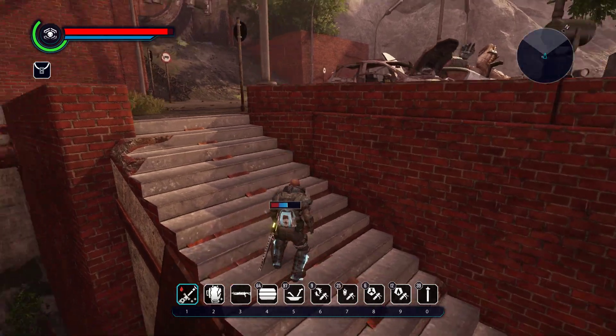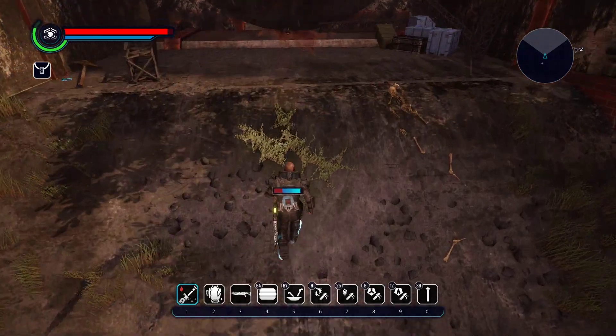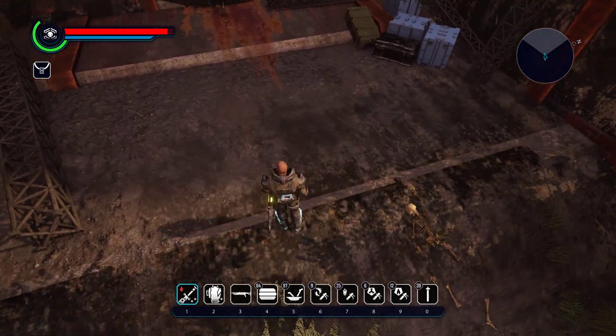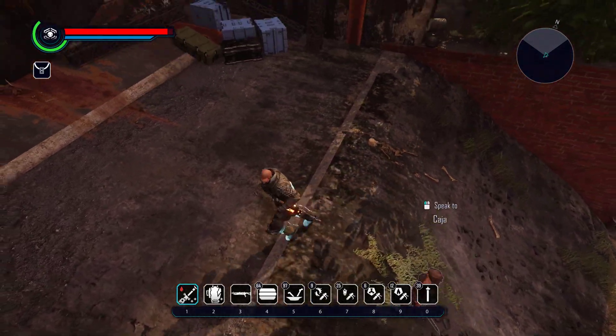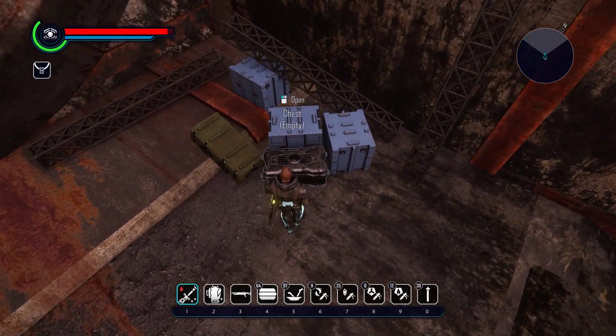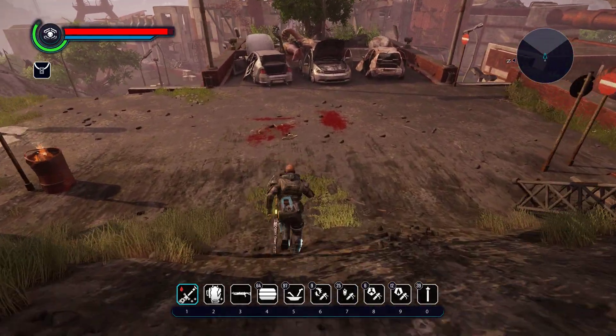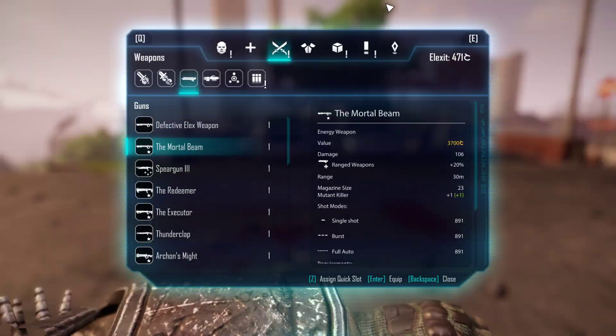Don't forget, if you haven't watched my previous videos — go up here and there's going to be a cyclops here that I already cleared out. Climb up here and there is going to be a legendary weapon laying around: the legendary rifle, the Mortal Beam. Also open this chest to get the Miner's Shirt.